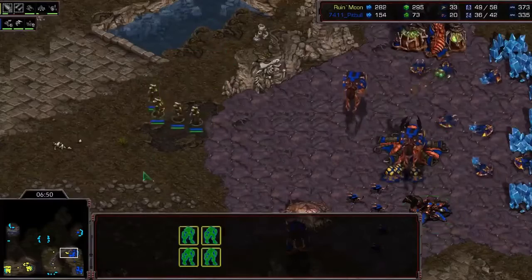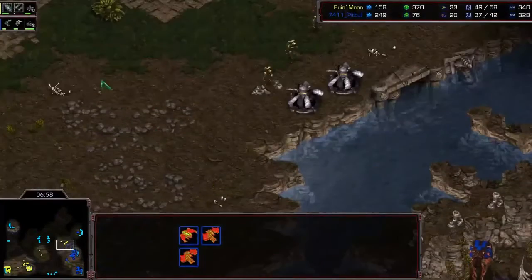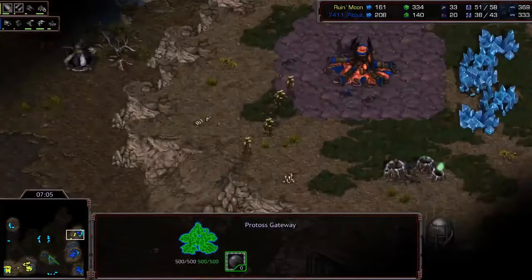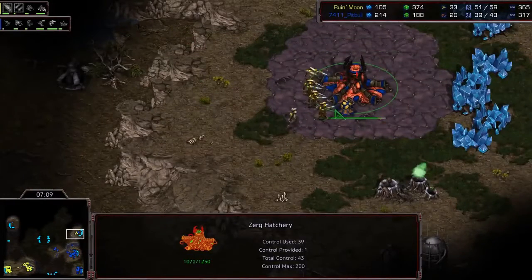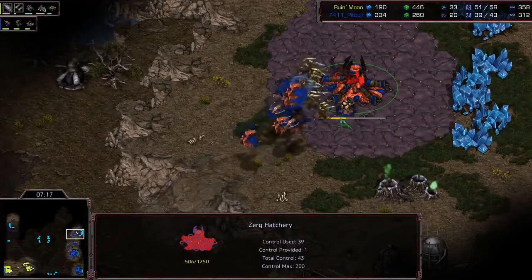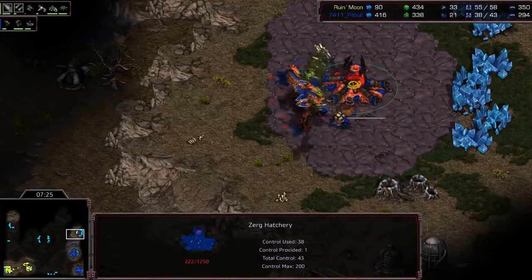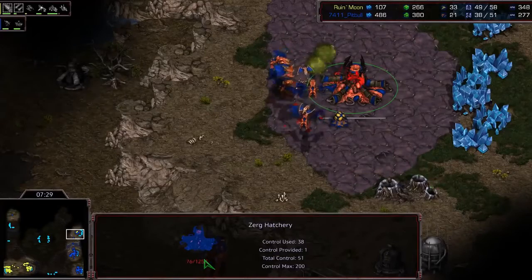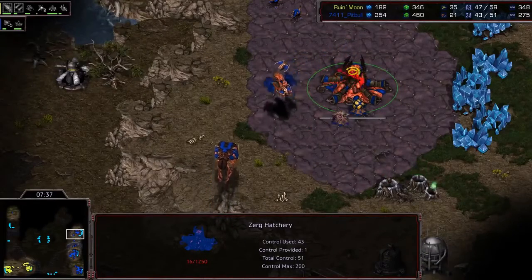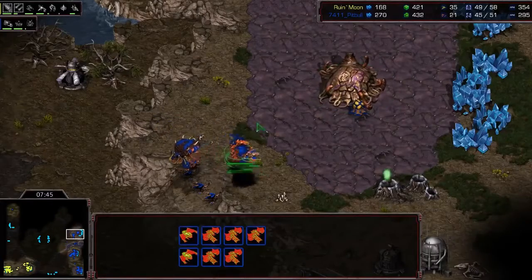Zealots take a look at the Sunken and immediately turn around. Mutas just popped — maybe the Sunken wasn't necessary, but they missed the Zealots and go straight for the natural. The Zealots see them attacking the hatchery — does not want to lose this hatchery. Five Zealots hitting away at the hatchery — going down fast. Half HP now. Zerglings and Mutas gradually try to stop the Zealots from killing the hatchery. The Zealots are a little ambivalent, taking out the lings. The hatchery is so low — 104, 76, 49, 35, 20... 15 HP. That is so close. Survived, and immediately morphing into a lair. Pitbull can't be feeling good about this. He needs to harass with the Mutas, force some more cannons and Corsairs.